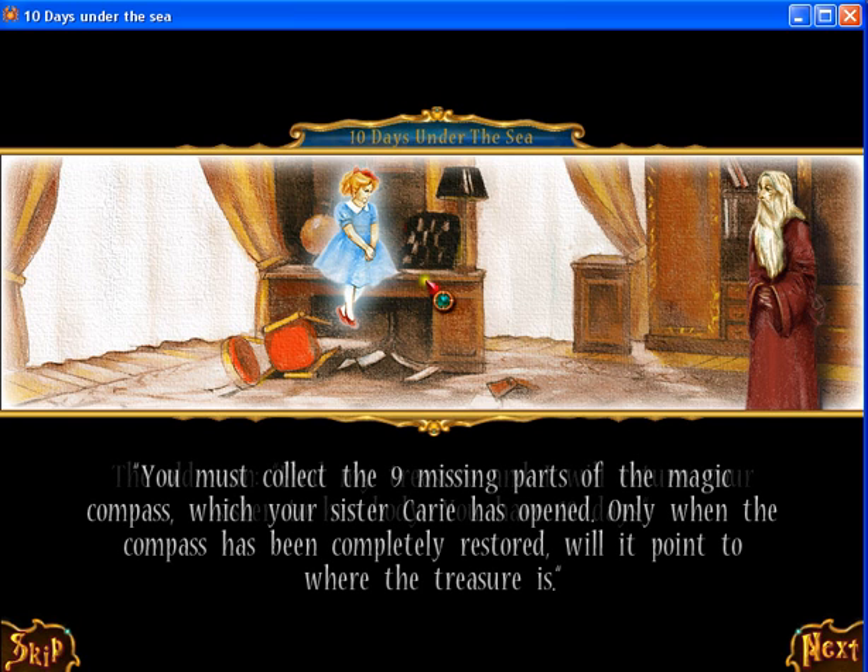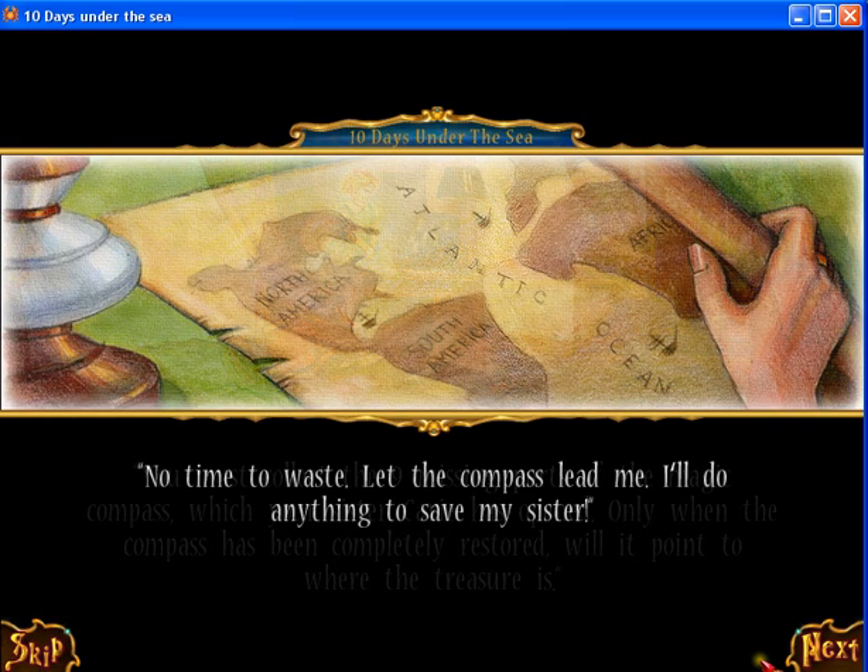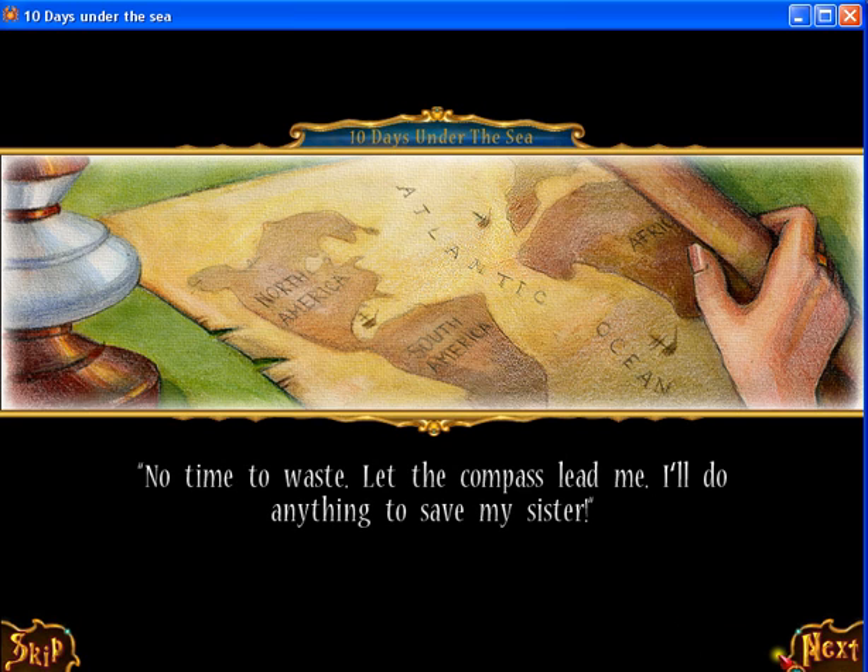This is the spirit. You must collect the 9 missing parts of the magic compass which your sister Caddy has opened. Only when the compass has been completely restored will it point to where the treasure is. No time to waste — let the compass lead me. I'll do anything to save my sister.